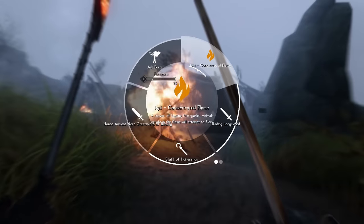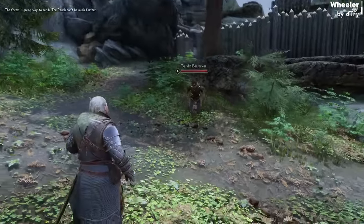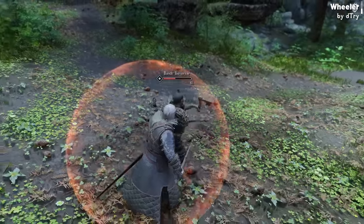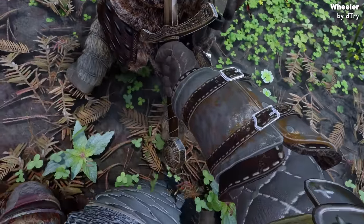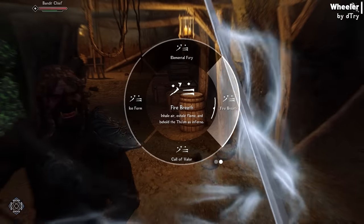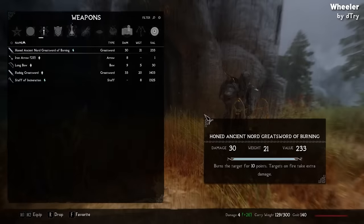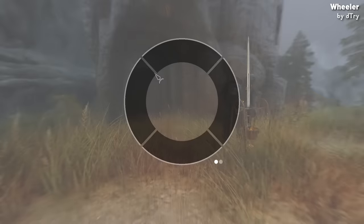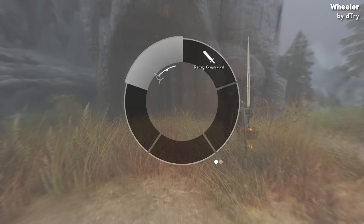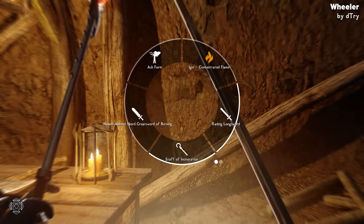Now for the best UI mod of the year, it has to be Wheeler. Wheeler offers a quick action menu that elegantly embeds itself into the game. The inspiration behind Wheeler comes from modern RPGs like The Witcher 3, which has a wheel to enable quick switching between magic signs and consumables. Wheeler brings this UI paradigm into Skyrim, aiming to streamline the gameplay experience, especially for controller users. Once you're in your inventory, you can hover over whatever item you want to add to your wheel and press the Wheeler hotkey. You can create more slots by clicking the M key by default, and you can have multiple wheels at one time — one for your potions and one for your weapons.